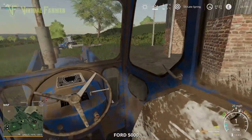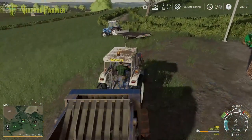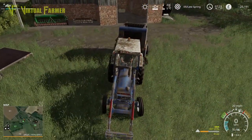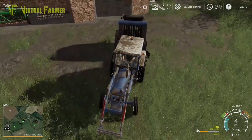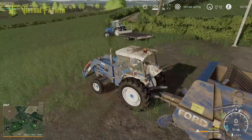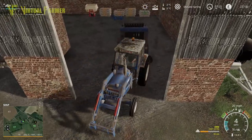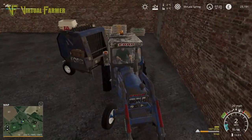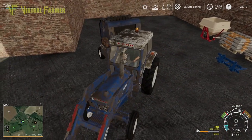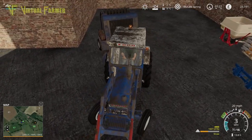We've either got this field here immediately below us, which is unmarked, which suggests we need to plow it first, or we've got field 17 for soybeans — which would probably be a pretty good place to put them. It does mean getting whatever combine we have down to our other farm, but it is a nice-sized field that will work better as a field than as grass. So I'm thinking field 17 is going to be a good place for that.